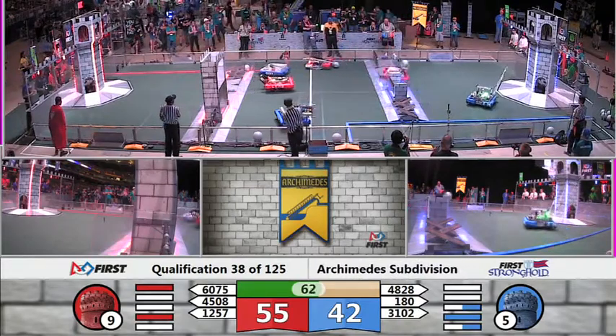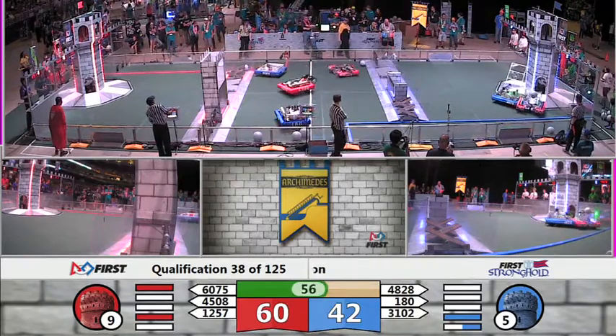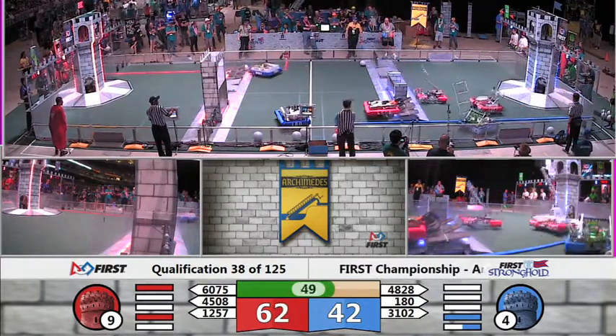Here comes 1257 now. Parallel Universe moving down into the courtyard, trying to get to one of those goals. Looks like they're going for the low goal there, trying to deposit that boulder. They're able to do so. Nicely done, Red Alliance.